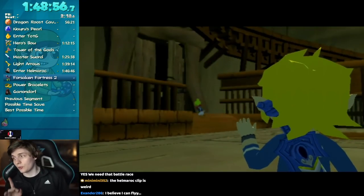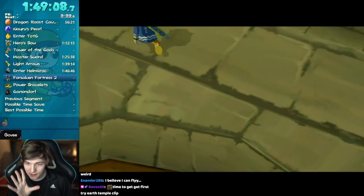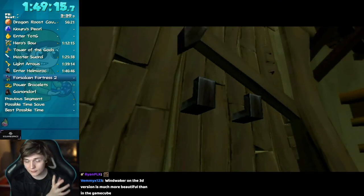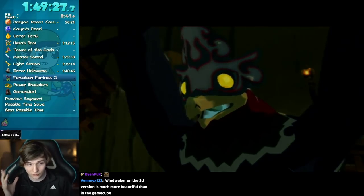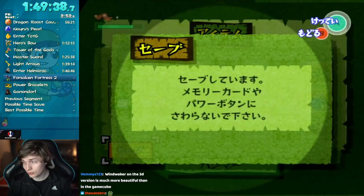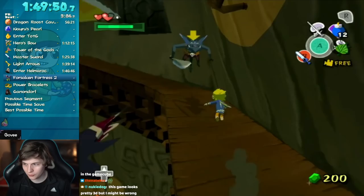Right now, the only reason we want to go to Helmrock at all is to watch this one cutscene right here. This cutscene changes something very, very important internally in the game, which is a flag. This changes our animation set from 1 to 2. In simple terms, just imagine that animation set 1 is early game cutscenes and animation set 2 is end game cutscenes. So now we can successfully watch end game cutscenes without crashing the game. Because if we wouldn't watch this cutscene and we went to Wind Temple or Earth Temple and watched the cutscene there, the game would just crash. But we don't want to take all the time to go down to Hyrule now.